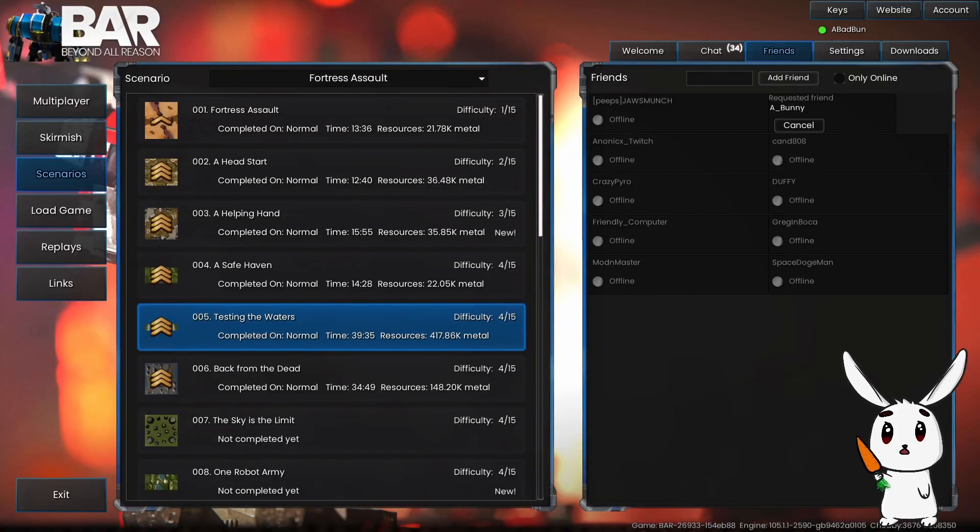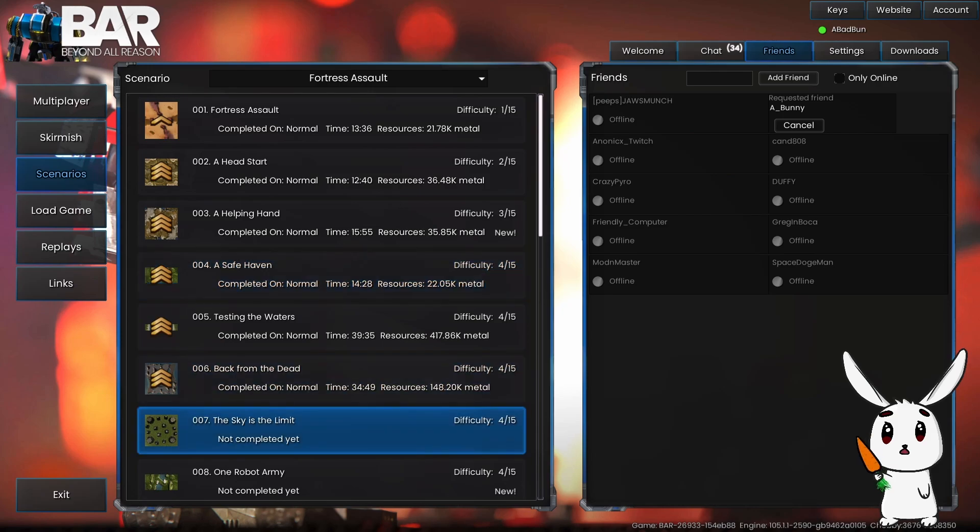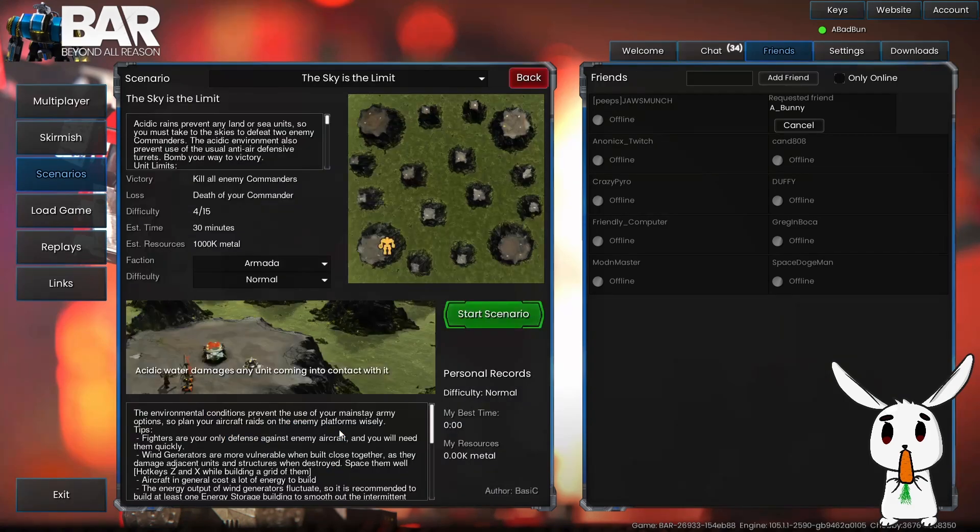Welcome back to part 7 of Scenario Mode of Beyond All Reasons. Today, the sky has a limit. Interesting looking map.